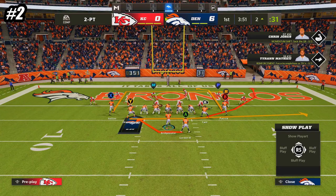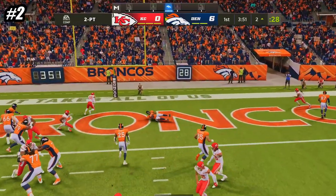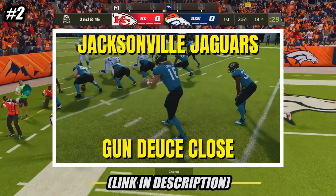And inside the 5 yard line, the defenders with the P and R icons above their heads almost always commit to the run, leaving the wide receiver on the post completely open. This is one of the glitchiest plays in Madden, and it was the reason that I made my first ebook ever on Gun Deuce Close back at the start of Madden 22.